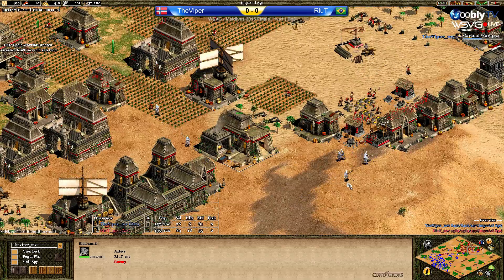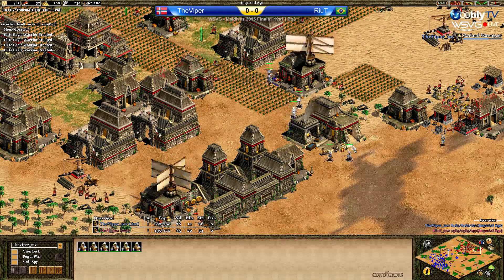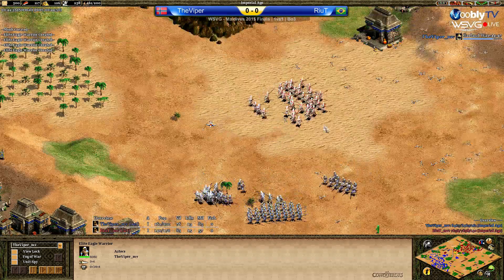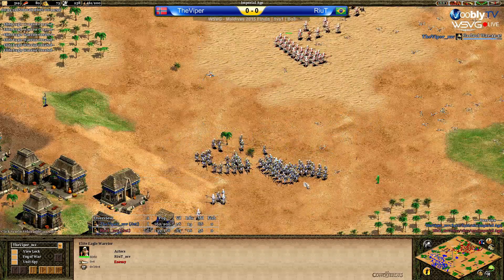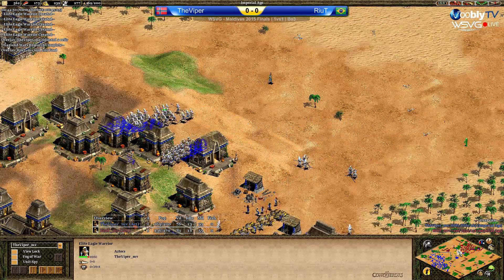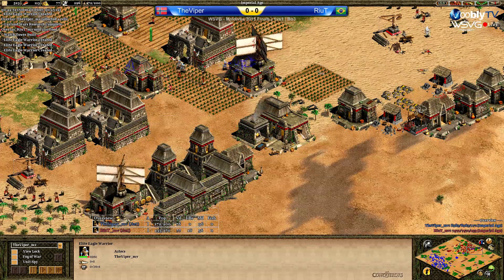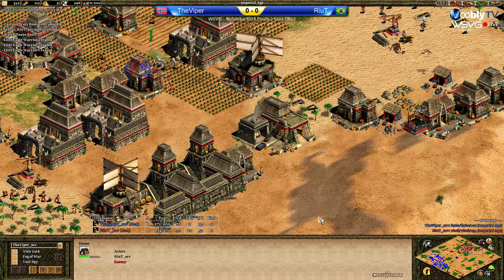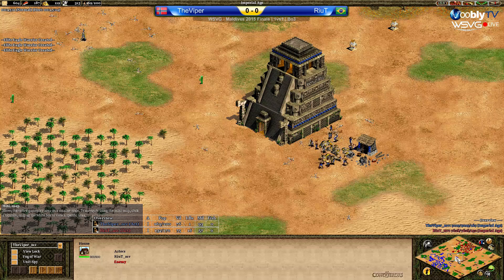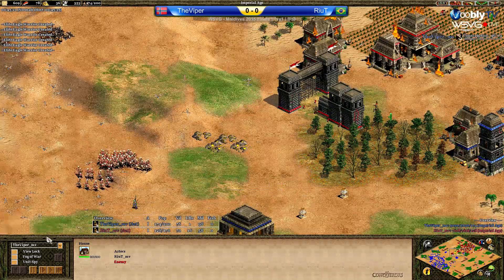That's why you saw such a bad retreat. But look at the upgrades. This hole has been open the whole time — Reid is going to suffer a very hard blow. Let's see if he has a chance of a good fight — not as of yet. Viper will be on plus eight attack any time soon. Garland Wars just finished. More raiding everywhere on Reid's base. Why don't you just close that gap, Reid? Viper is now regrouping, getting all the Eagles, and will take a huge fight pretty soon — I think it will be the last fight of the game.